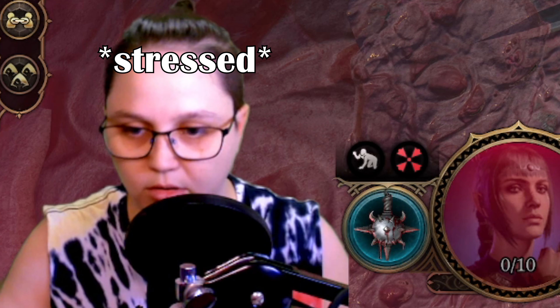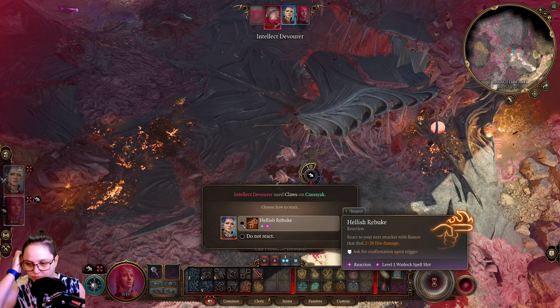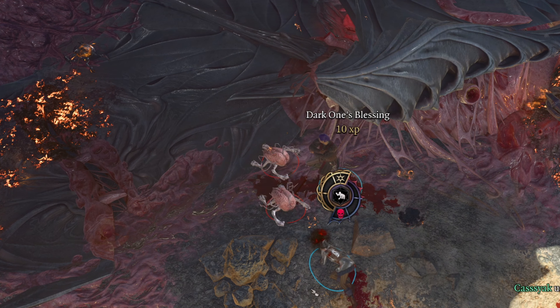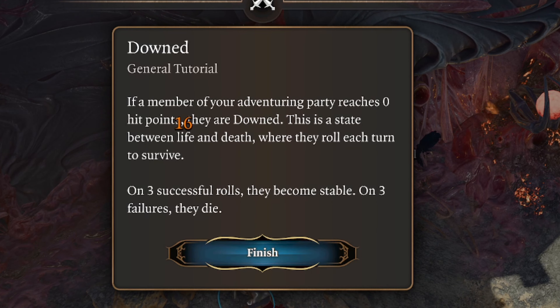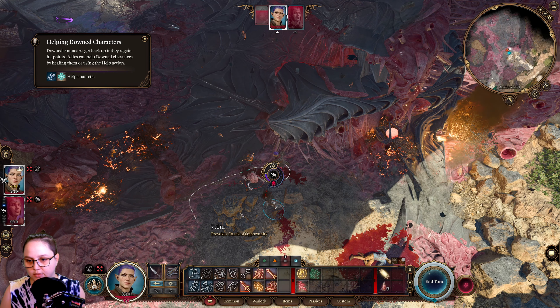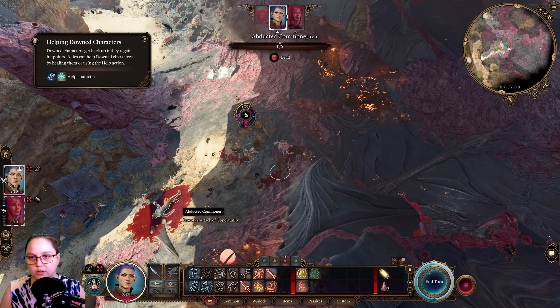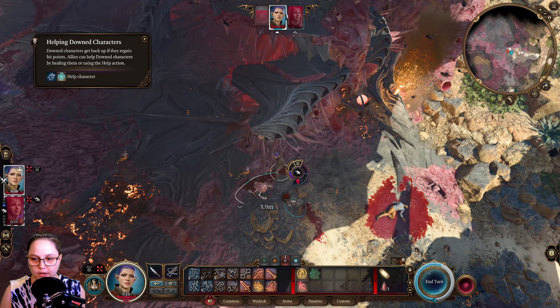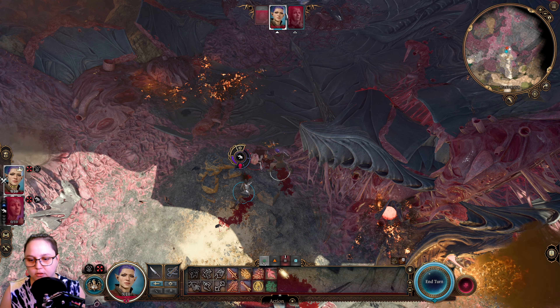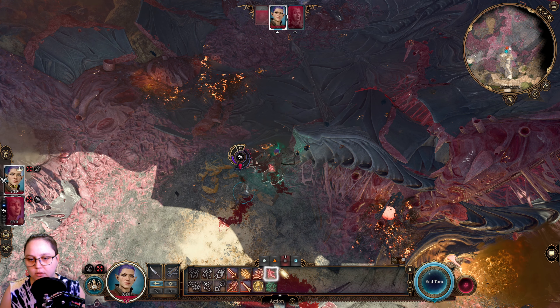She's dead. Just gotta not die. I might use my Hellish Rebuke as a reaction. If a character reaches zero, they're downed. So I have to revive her as an action. But I think instead - do I still have my action?